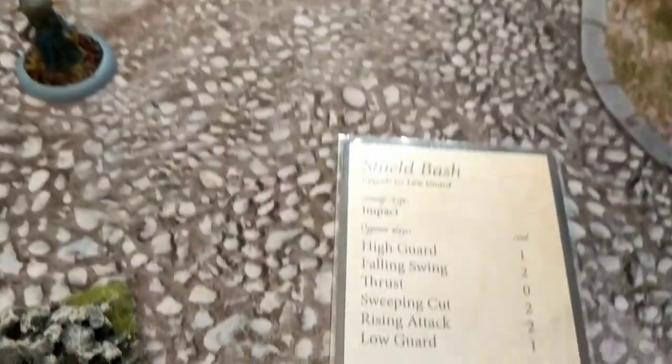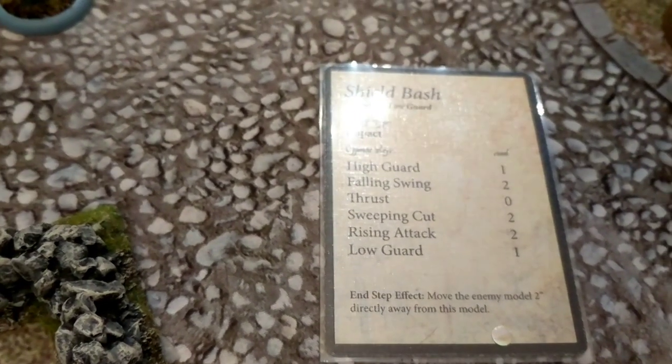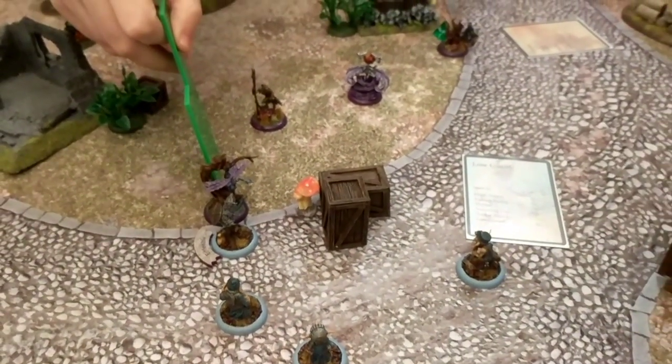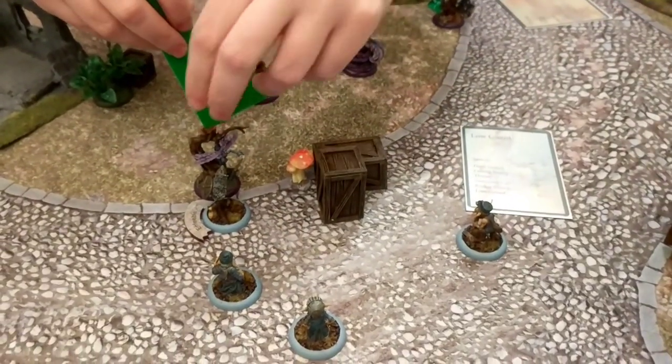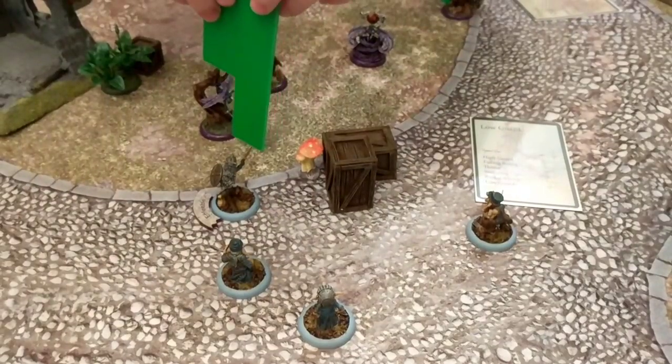So I'll also upgrade mine. Now you won't suffer the damage obviously, because minus three, but you will be pushed two inches directly away. Which now means you can't hit me again, which is the main thing. So I've just got one energy left, so I'll step over this way.